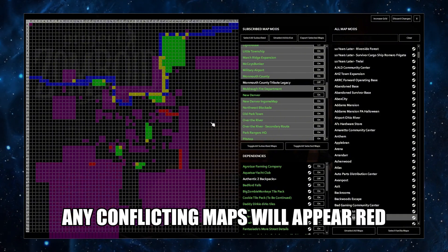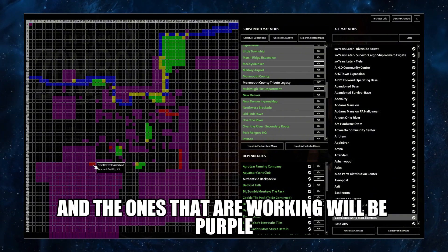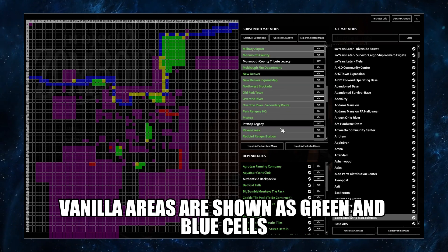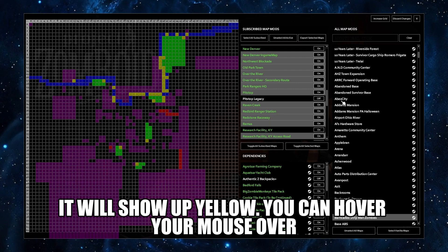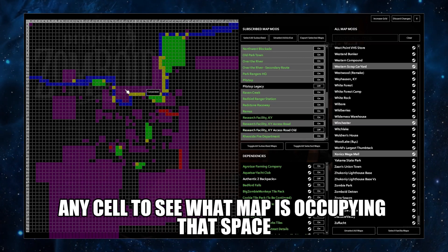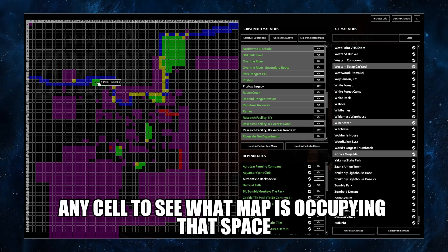Any conflicting maps will appear red and the ones that are working will be purple. Vanilla areas are shown as green and blue cells, and if your map mod is overlapping with any of them, it will show up yellow. You can hover your mouse over any cell to see what map is occupying that space.